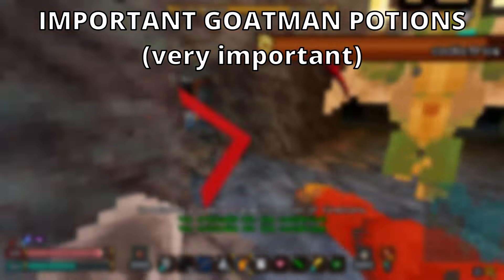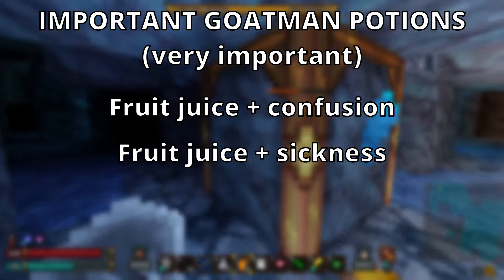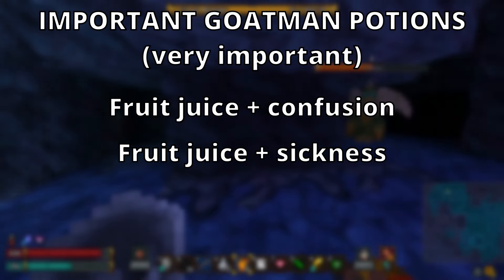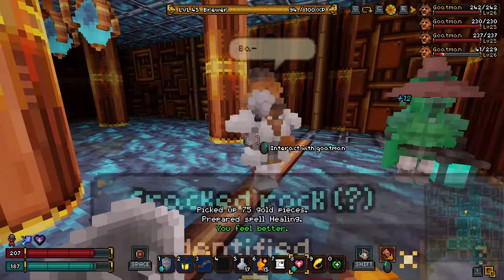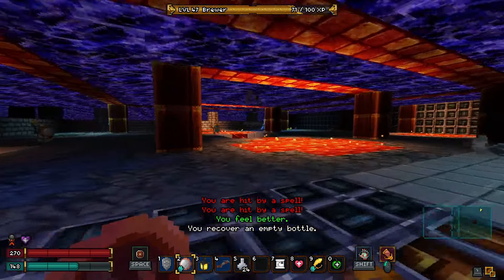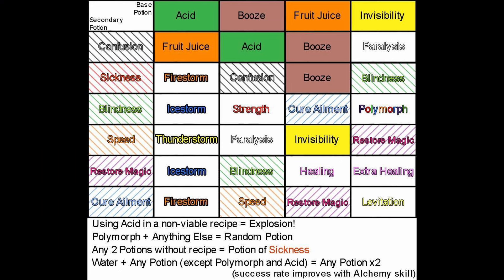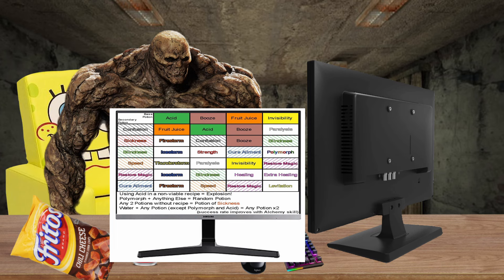Two recipes you want to remember if you are a Goatman are fruit juice plus confusion and fruit juice plus sickness — these both make booze and you want that. It would also be good to remember that invisibility plus restore magic creates extra healing. Something important to note: the extra healing spell heals less than an extra healing potion, most likely because if you are a talented mage you can just spam that. Of course, you could do like me and simply use the cheat sheet I found in the Barony community server. If you want to min-max even more, you could get a second monitor and have this image constantly there, but we both know you can't afford that. Neither can I.